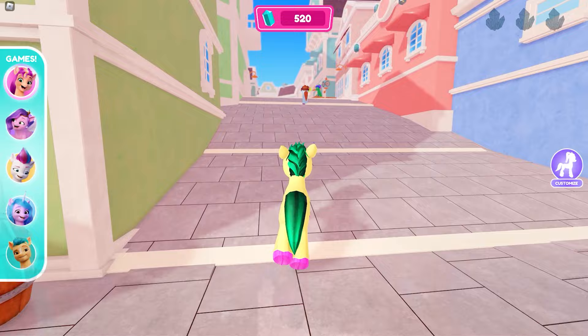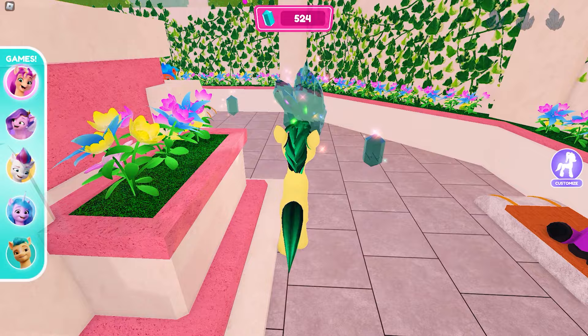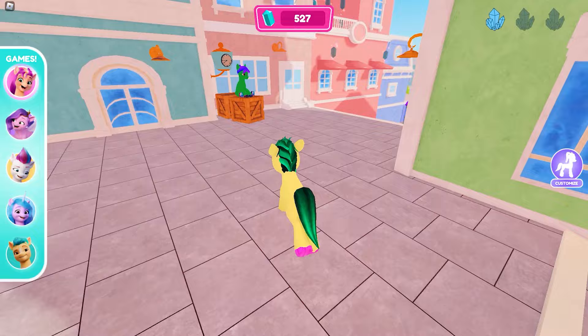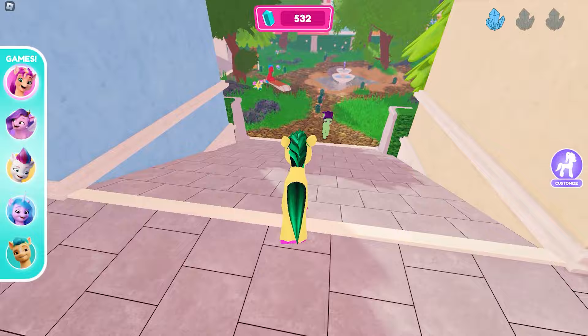From here, go left. The first crystal is found somewhere here — go here, and at the back of that structure is our first special crystal. Let's get it! Now let's go get the second one. Go straight here, then from here go right. I can almost see our second special crystal — and here it is!